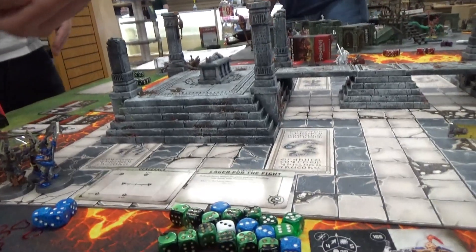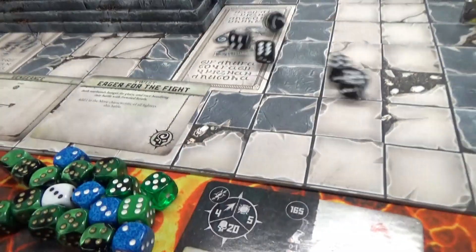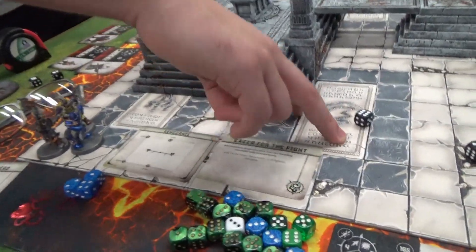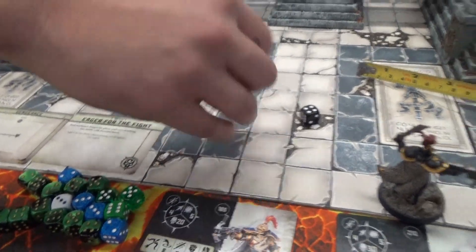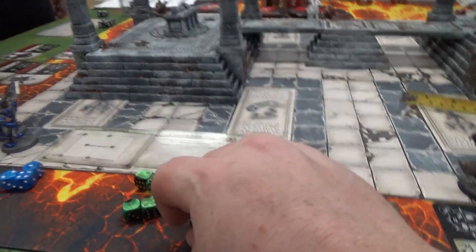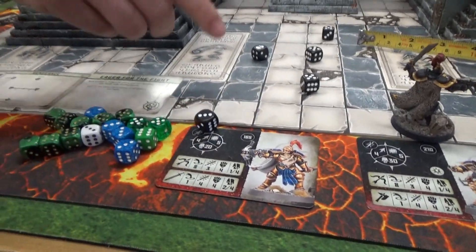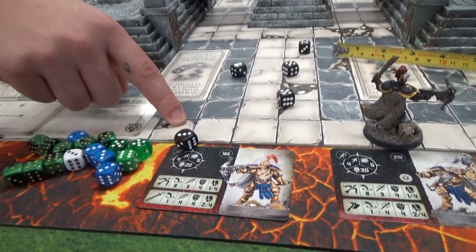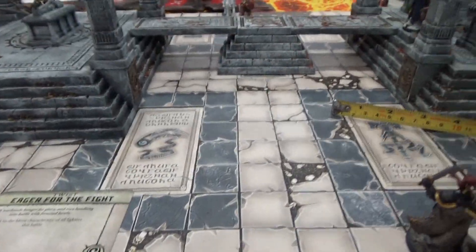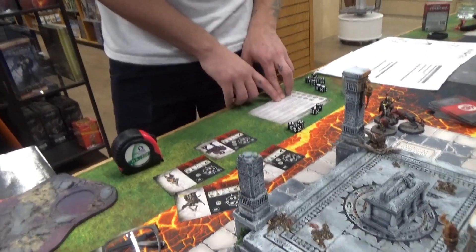What's your toughness on that Griff Hound? A whopping four. Well I'm strength five so I'll be hitting on threes. Thirteen points of damage. I'm okay with that. Let's do that one more time — that's probably going to kill him. Score some points: three, six, nine, twelve. He's dead.